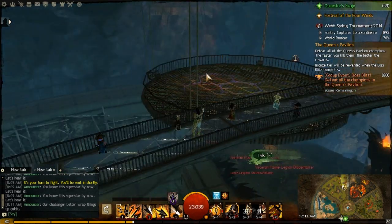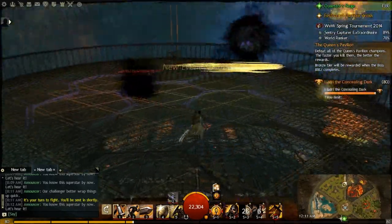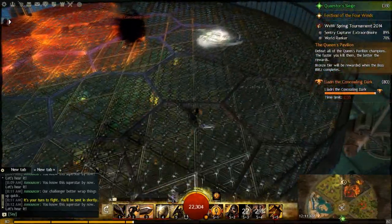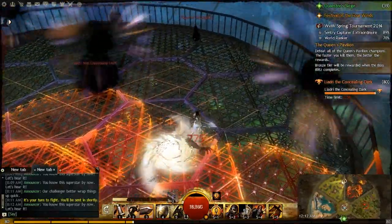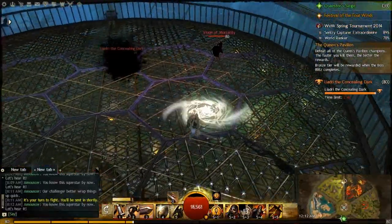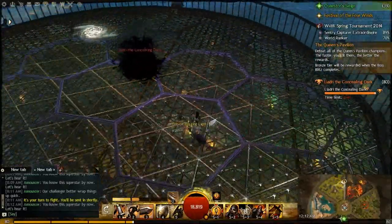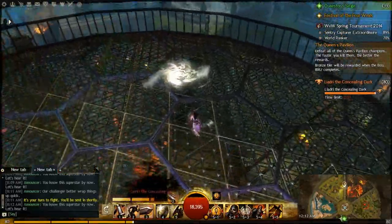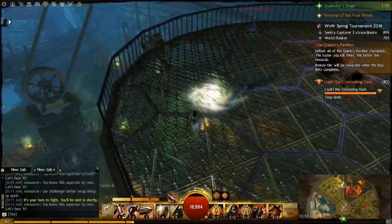So we're on to Liadri, the last boss in the Queen's Gauntlet. There are quite a few things to discuss — there are two stages, and this is the first stage. First, there's the Cosmic Rift, which will appear every once in a while trying to pull you across the room — very dangerous because it can pull you somewhere you absolutely don't want to be. You see those reticules on the ground that Liadri's putting down? If you are standing on those when they go off and the black things drop, you are dead. So bring some blocks and make sure you have good Endurance Regen or abilities like Endure Pain so that damage isn't going to kill you.